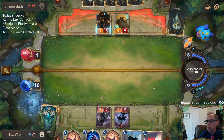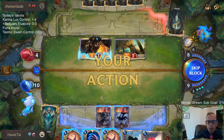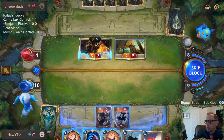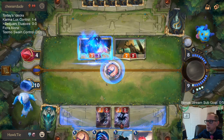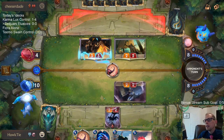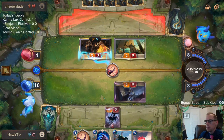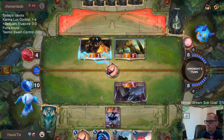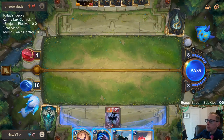They even said in the last patch that whenever the next patch comes out — either the 23rd or the 30th of this month — both Noxus and Heimerdinger are going to be hit. So I was one mana away from winning that game. That last turn — I don't know. Only fools play the hand they're dealt.